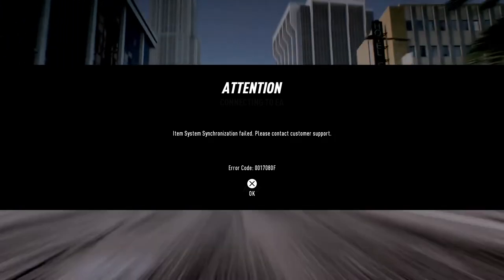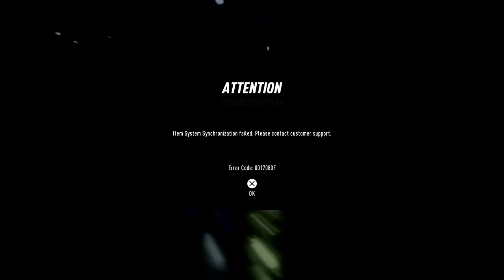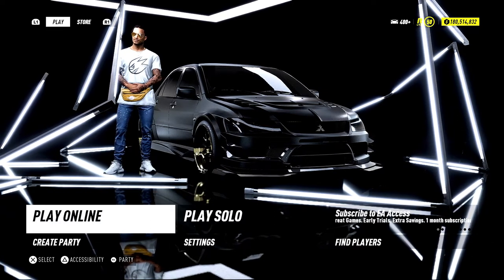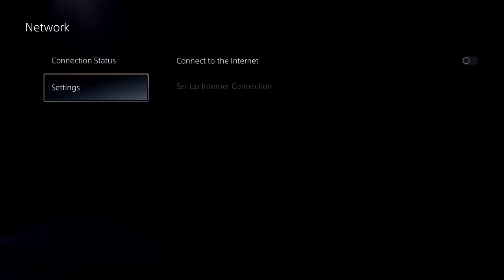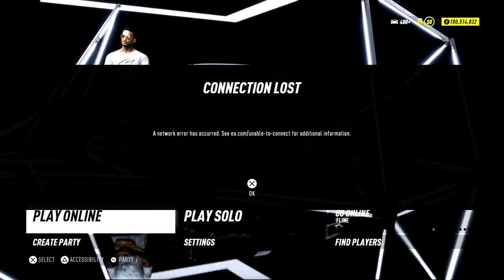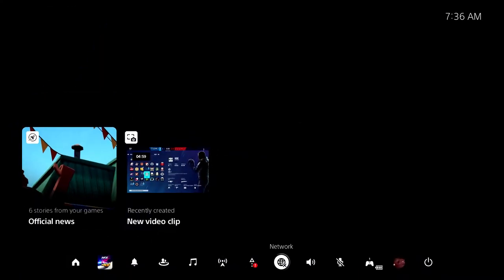If you did this correctly, once you load back in and you go through all the screens, it should pop up an error. Now, once this synchronization error pops up, you have done the glitch correctly. All you got to do at this point is just accept this, and then you should notice that you have money. To continue this glitch, you don't have to do the hard math in any way — you can go back down here, turn the internet back off, go back in the game, accept the message, and then once you accept it, you can turn your internet back on.